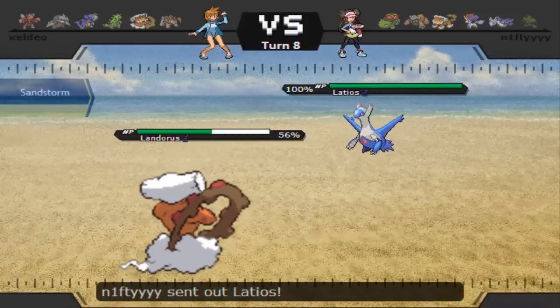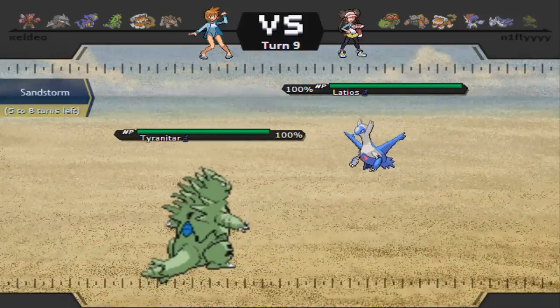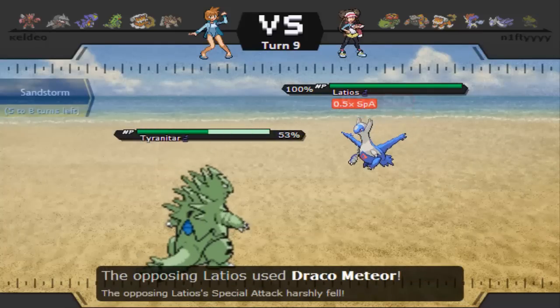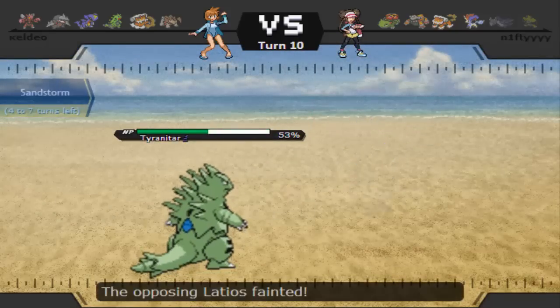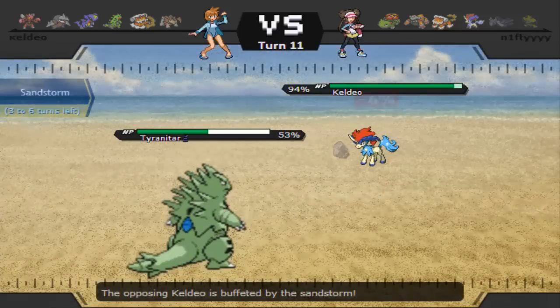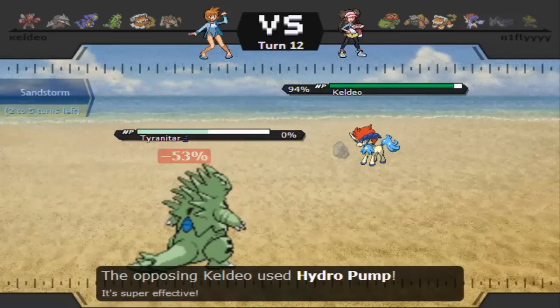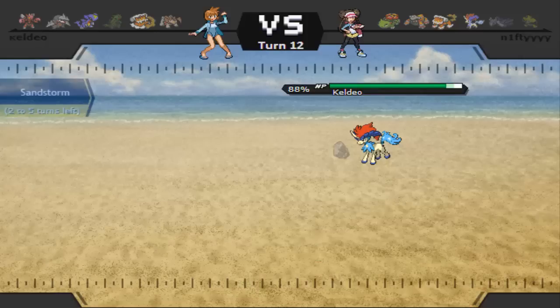Landorus comes in against the opponent's Landorus because I don't want to take an Earthquake — in fact a Knock Off comes my way. Earth Power to the Latios was obvious, but not as obvious as Latios getting Pursuit trapped by Tyranitar. If there is anything in Pokemon that you can depend on, it is Tyranitar to absolutely make Latios worthless. Now let's see Keldeo miss a Hydro Pump as I set up a Stealth Rock that doesn't even come into play as he hits the second Hydro Pump. In this very short game, this was a moment I had to make a decision. Two turns of sand damage makes this about a 50-50 shot whether or not Excadrill can come in and kill it. It is Adamant, it is Life Orb — it cannot kill, unfortunately. I don't want to take the risk.